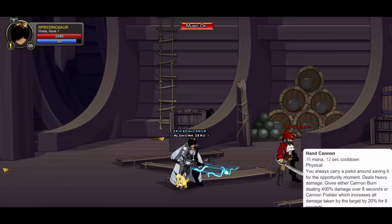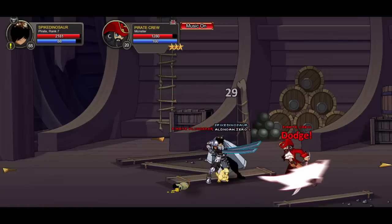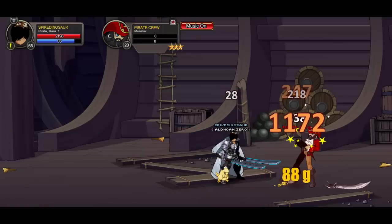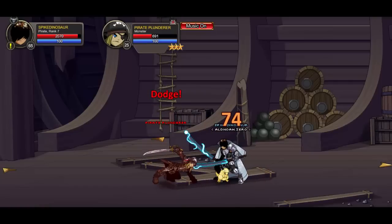Hand Cannon is really cool — it's a damage-over-time attack that does a lot of damage, but you can only use it a certain number of times. It's unpredictable; you might get it one time and not the next. It takes 12 seconds to cool down and increases the damage taken by the target by 20% for 8 seconds. As you can see, we did around 2k from those two attacks combined, and with my enhancements each Hand Cannon hit does around 1000. This class is mostly concentrated around luck, so use full luck stats.